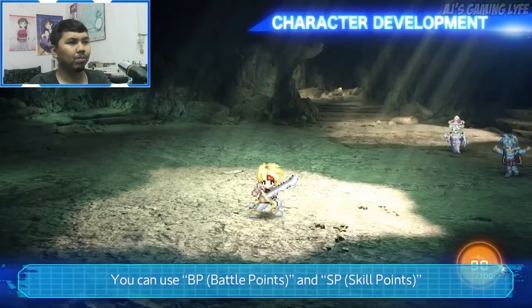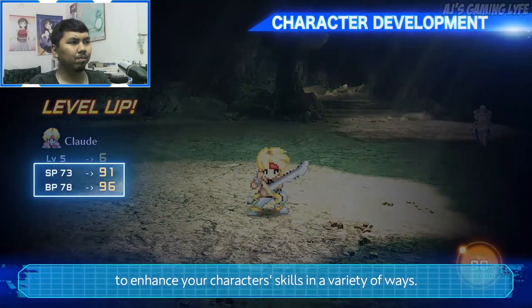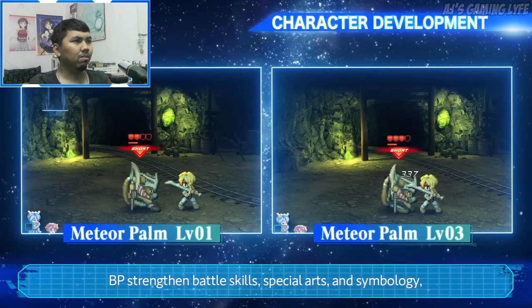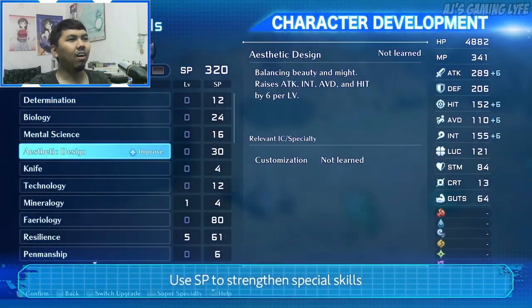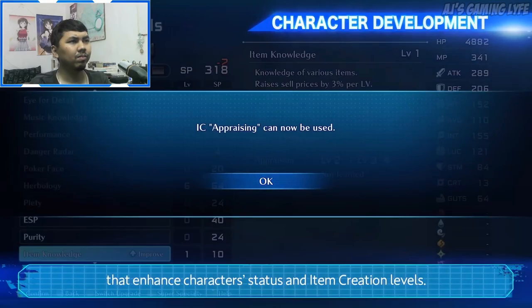You can use Battle Points and Skill Points, obtained at the end of a battle or when you level up, to enhance your character's skills in a variety of ways. Battle Points strengthen battle skills, special arts, and symbology, increasing hit points and damage dealt. Skill Points strengthen special skills that enhance character status and item creation levels.